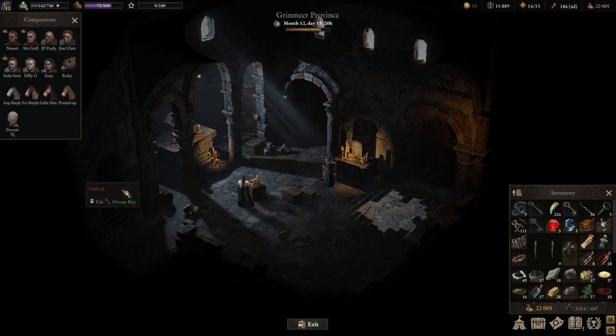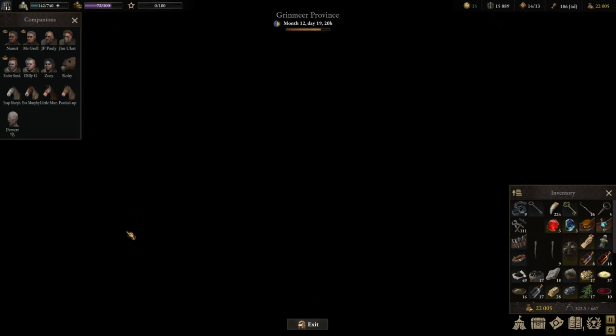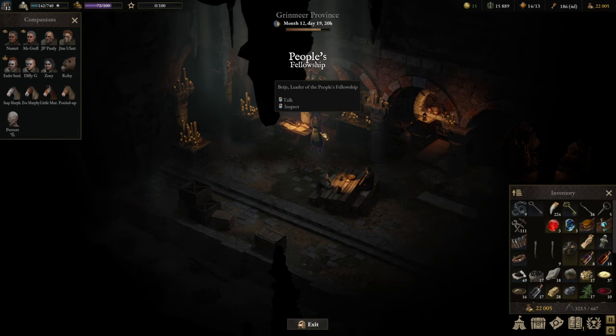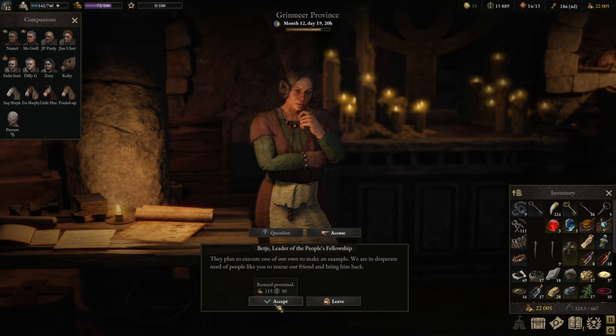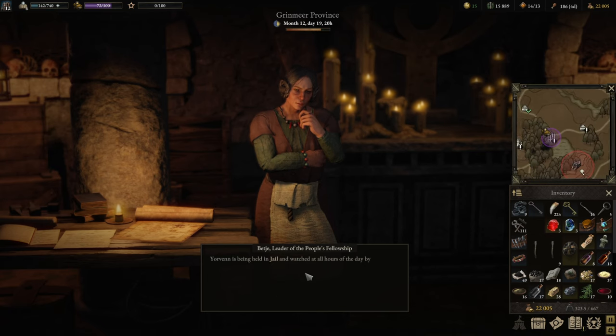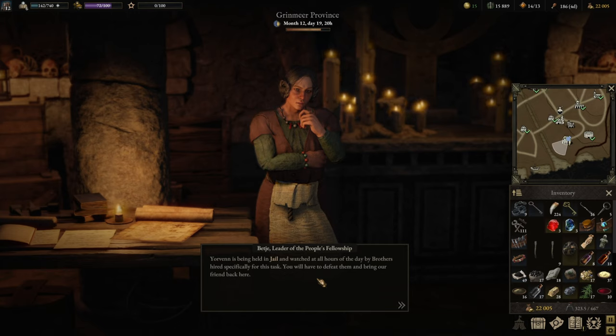Let's start exploring this church. We got that ornate key and I really want to know what's in the cellar below. We meet Betcha, leader of the People's Fellowship, who explains they were created to unite and defend the people against the brokers who hoard wealth. The Brokers Council plans to execute one of their own — Jorven — to make an example, and they need us to rescue him from jail where he's watched at all hours.